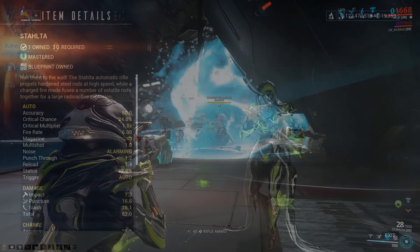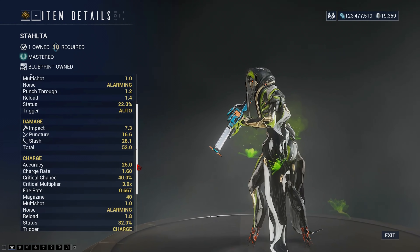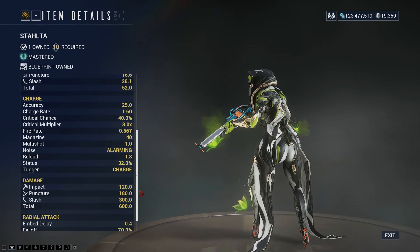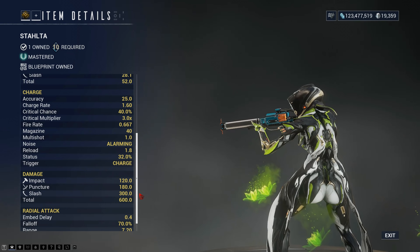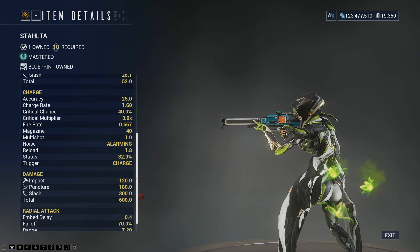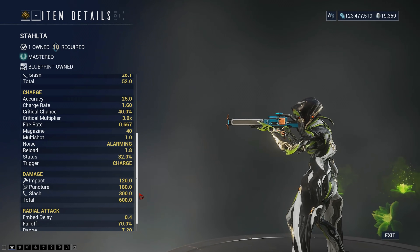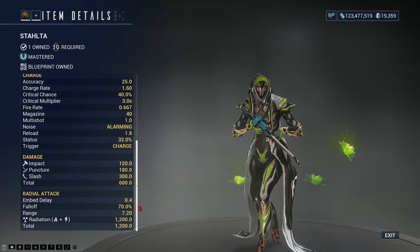The Stahlta has a 24% crit chance and a 1.8 times crit multiplier on normal shots, but on the charged up shots, the crit chance jumps up to 40% and the multiplier hits 3.0. Status chance also jumps up for the charge shots as well. It deals a lot of slash damage, but also radiation on those charged shots.